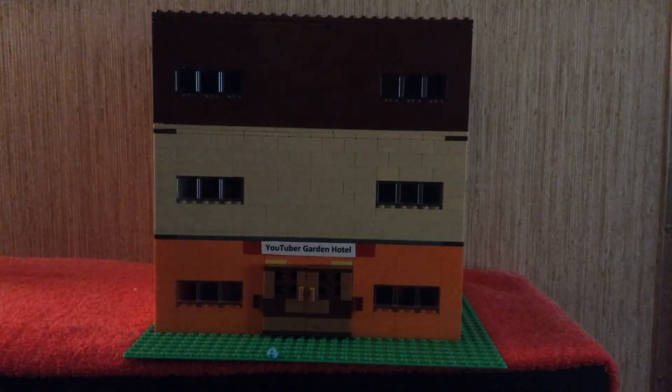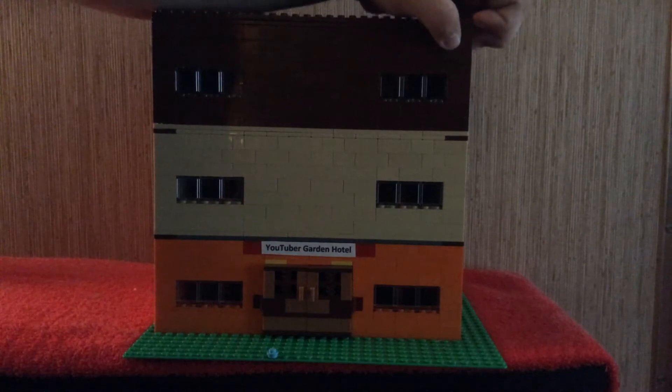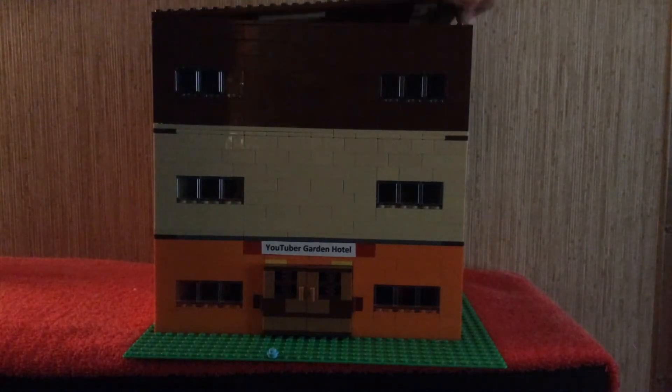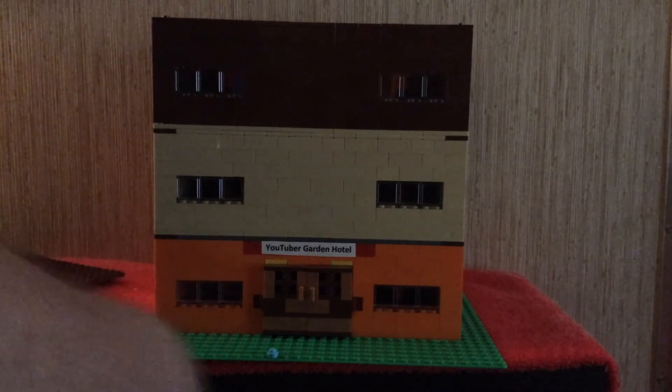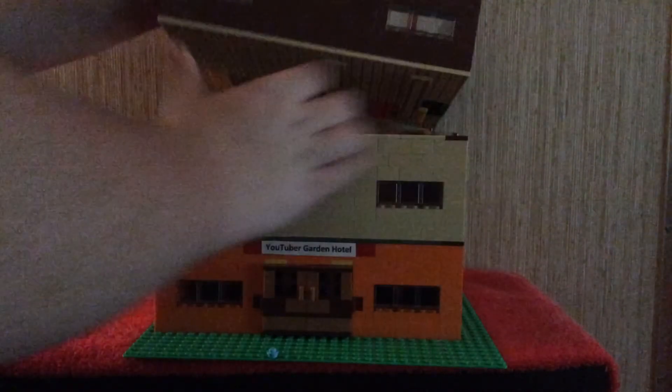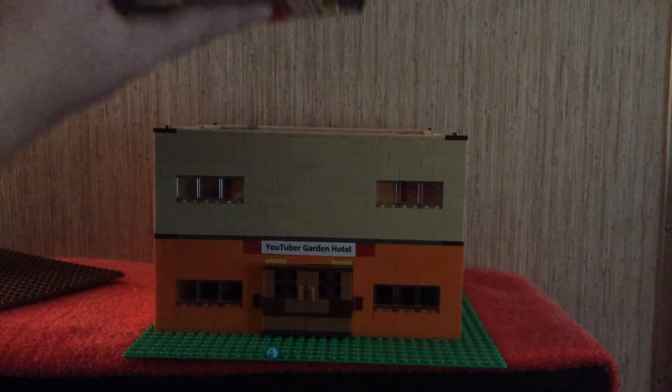Then we'll go and take the roof off the third floor. Here's the third floor. As you can see, there's my LEGO garden on the inside — it's the LEGO brick from my Kingdom World, as you might recognize. And in here you can see some two blue beds. It's kind of hard to see, but you can tell.